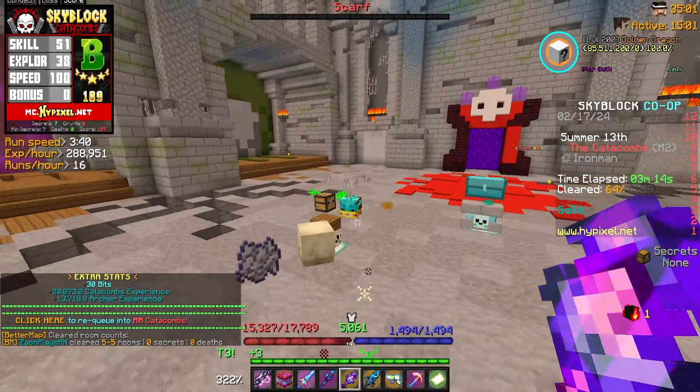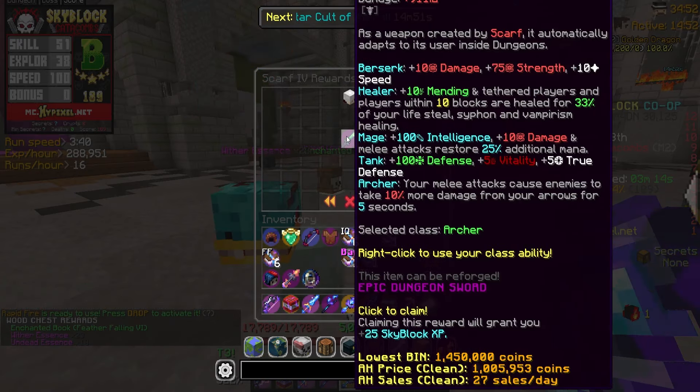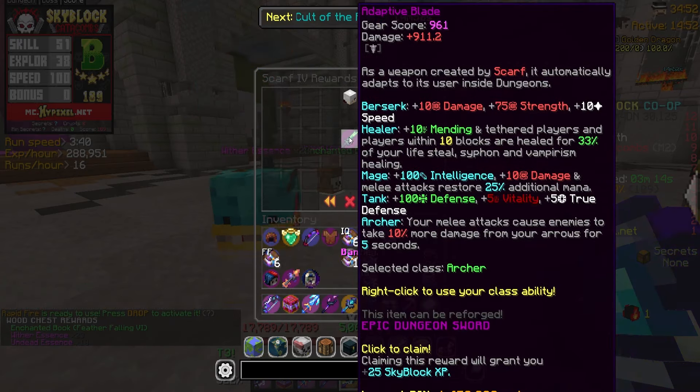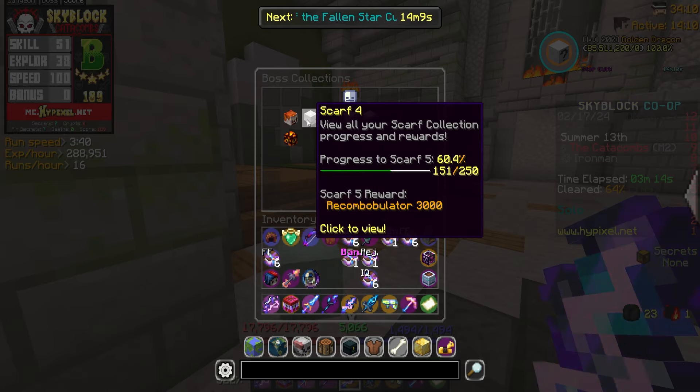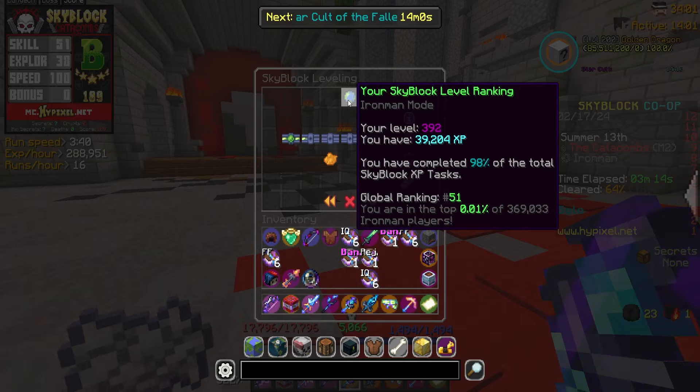Let me grab my free chest and go into collections. Boss collections — yes! 25 Skyblock XP and an Adaptive Blade! And that should level us up. There we go — Level 392! Not too shabby at all. 796 more XP until level 400. Level 400 is massive for a lot of reasons, by the way — not only is it just so clean seeing you go up a whole hundred, but we also get the gold level prefix, and we also get the final upgrade to the Book of Progression, which is going to be a mythic accessory. Super nice. Maybe I'll go mess around with some M1s now, or I might finally get my golden bonzo head — it's about time. Either way, 25 Skyblock XP and we leveled up.